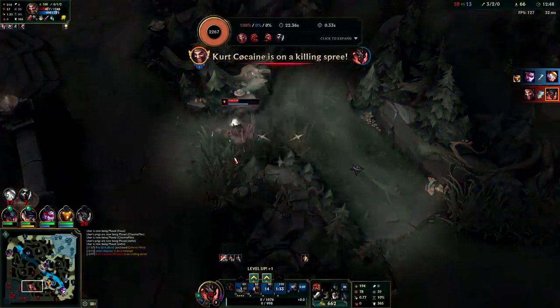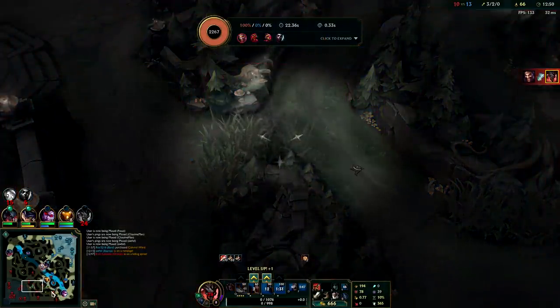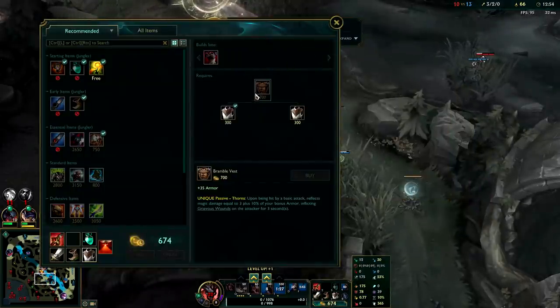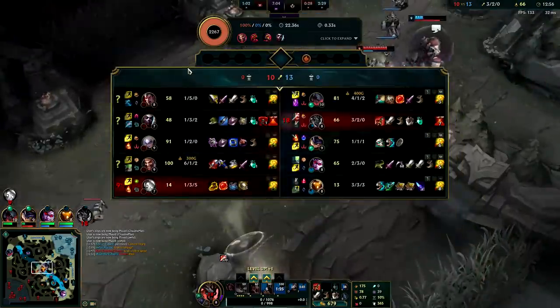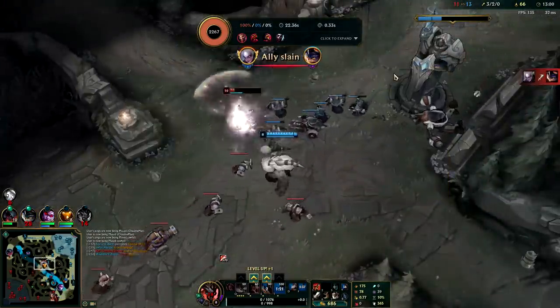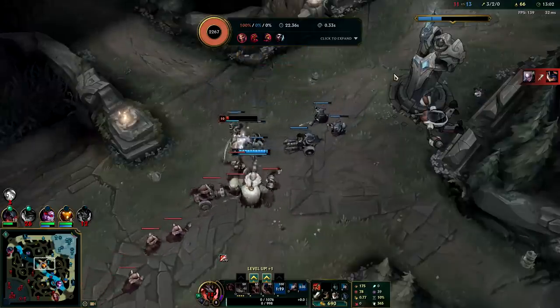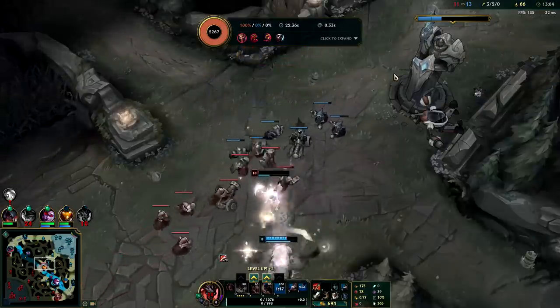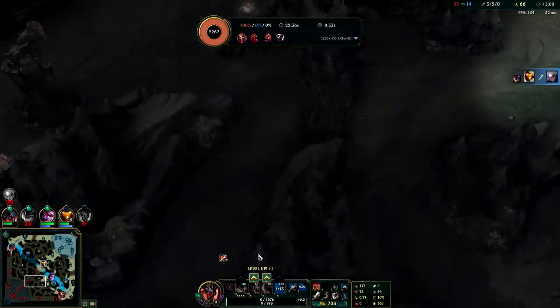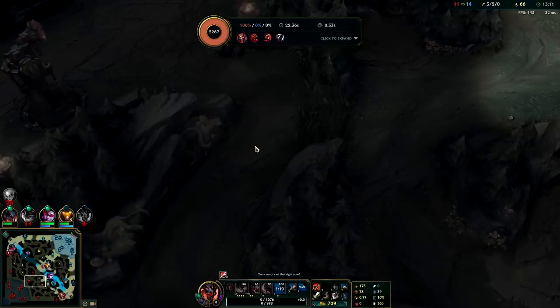I'm a little confused how Draven had vision on me there — maybe he warded over the wall. If he didn't have Heal though, I definitely would have been able to take him. I think we might actually end up getting a Bramble Vest — they have a lot of healing with Darius and Draven, so Bramble is going to be the way to go. Once you have your secondary form on Kayn you can start playing a lot more aggressively. You don't want to use your W until they're slowed or have no dashes — but since I was in the bush, that's an exception since Echo couldn't see me.